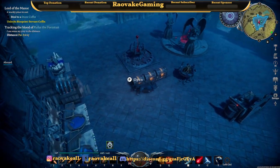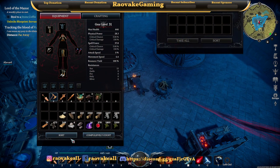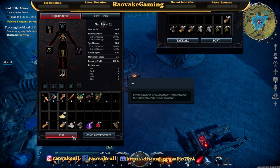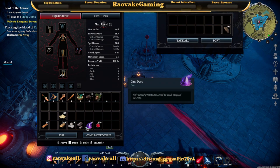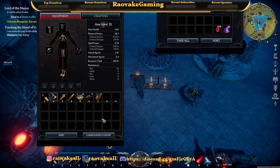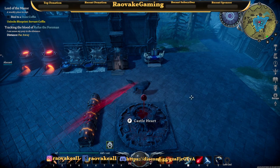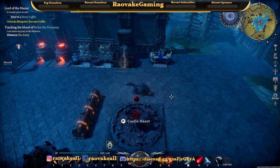Trying to get through the bandit logging camp without finding the V blood. Hello alpha wolf. He's quite far away from the wolf then. I'm gonna need more stone bricks in a moment.